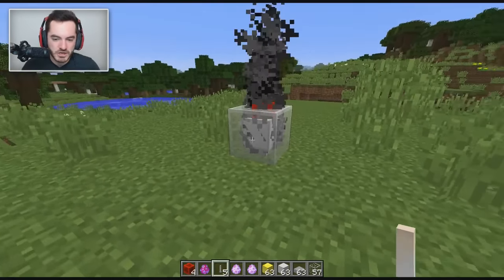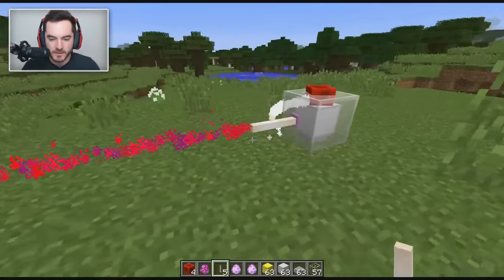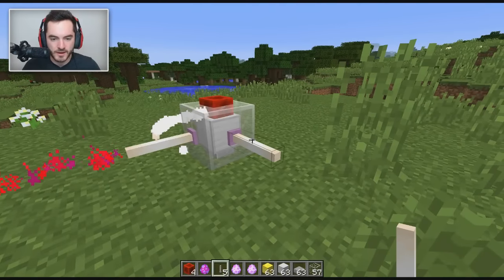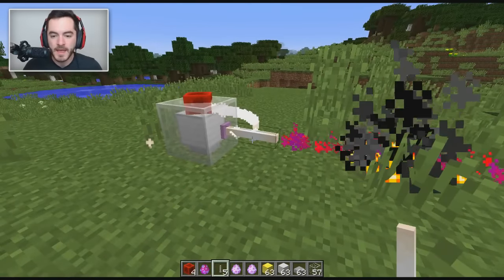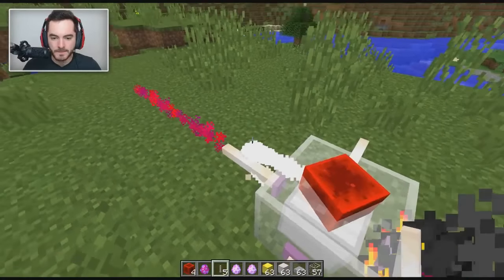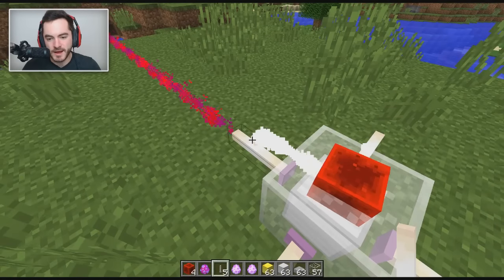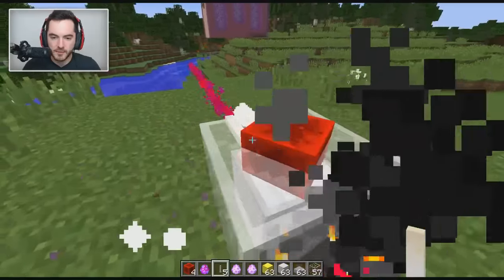You have to tell it where to shoot. There you go — you're able to focus the beam out using one of the end rods. Now it only goes in one direction at a time, so if I stick another end rod here nothing's gonna happen. If I break this one though, then it will funnel to the new one. I don't know how it prioritizes when you have a bunch of these on, but it prioritizes somehow. Only one thing at a time, as you can see.